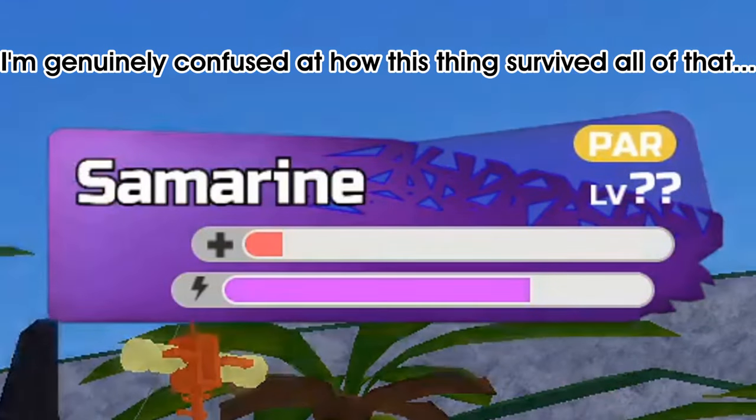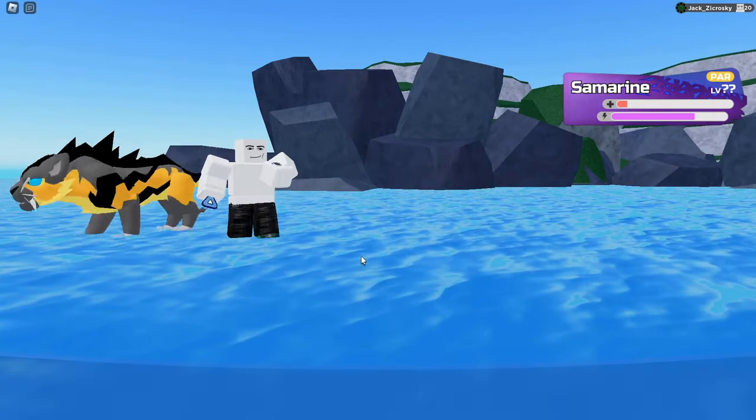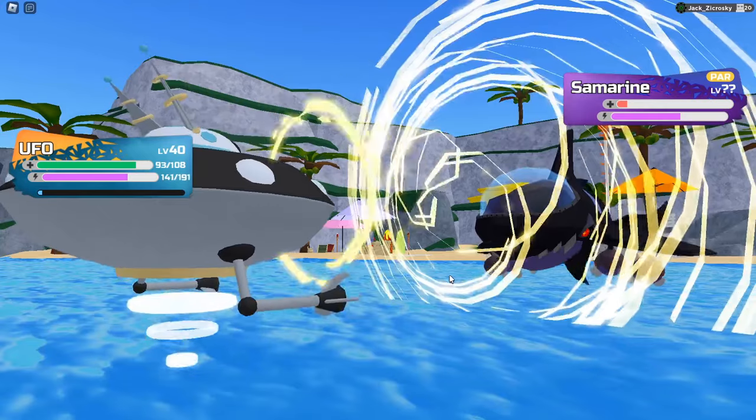How is this a fair fight? After finally realizing how stupid I was for leaving Sphinx in, since I need him for the Battlefiendor later on, I decided to switch into UFO, which I evolved into Gardron, who easily tanked a water bomb, and then I finished it off with a Thunderstrike.